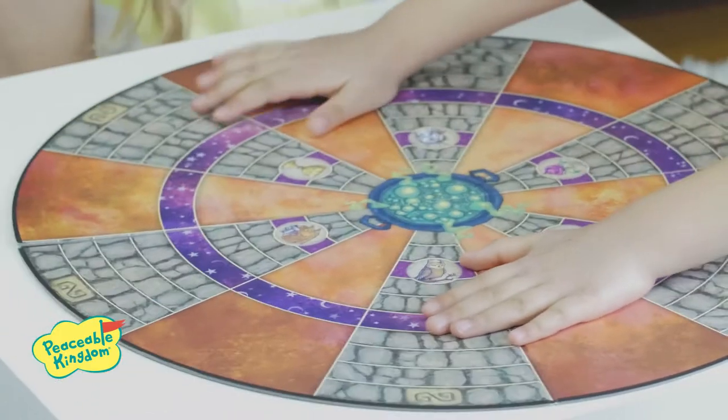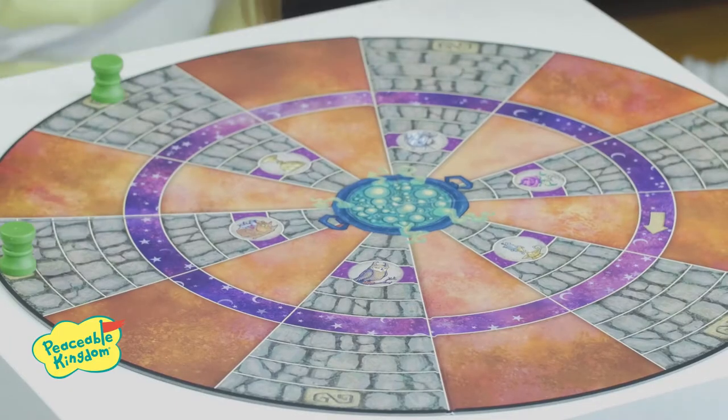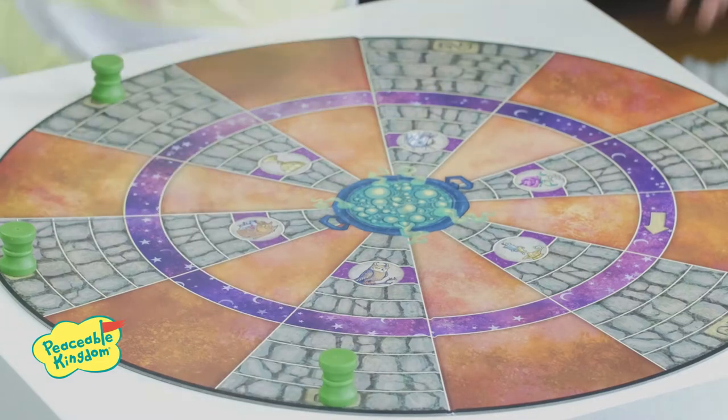To set up, place the board on the table. Place all of the potion bottles face down, mix them around, and place them on top of their start spaces without looking.